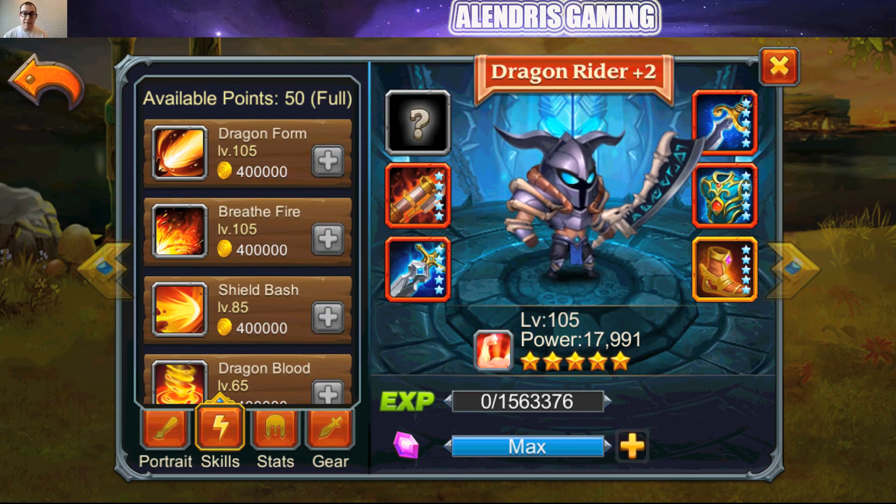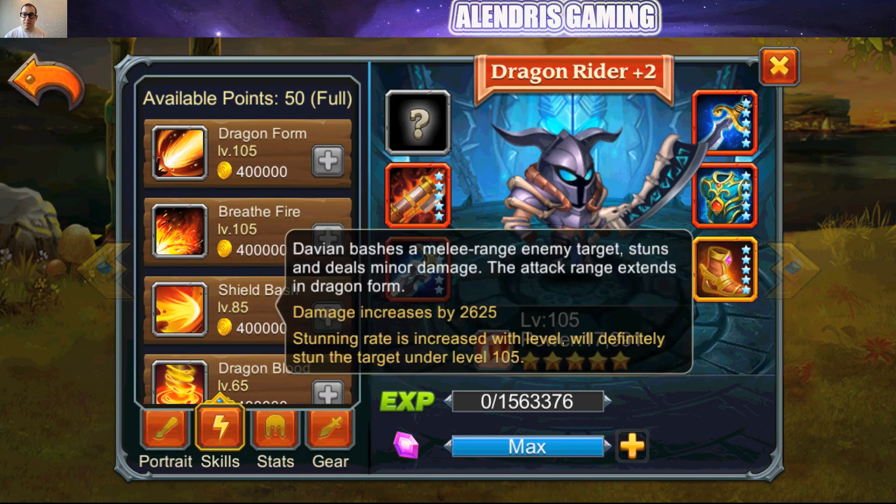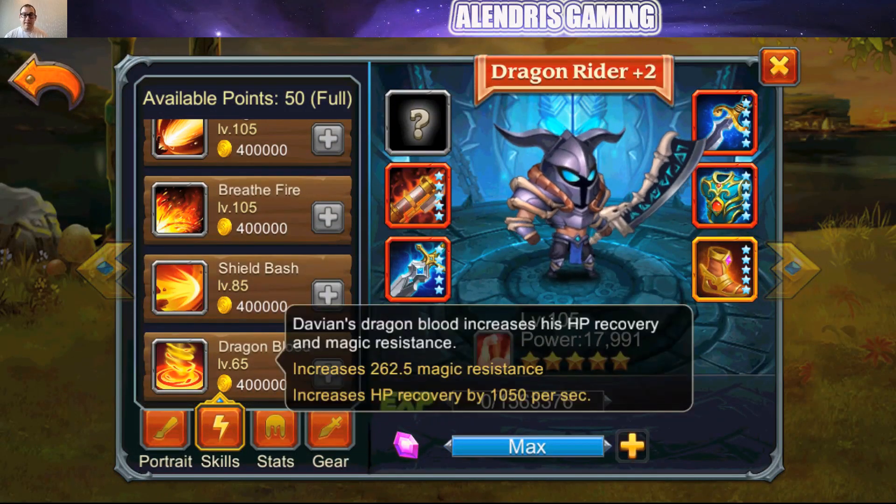First active skill, the green one: Breath Fire. Davian breathes fire at enemies and hits an area, dealing area damage. The area range extends in Dragon Form, increasing damage by 5,250 and adding fire damage. Blue skill: Shield Bash. Davian bashes a melee range enemy target, stuns and deals minor damage. The attack range extends in Dragon Form with damage increase of 2,625, and stun duration scales with level. Finally, the purple skill: Dragon Blood. Davian's Dragon Blood increases HP recovery and magic resistance — 262.5 magical resistance and 1,050 HP recovery per second. I don't know if it's always active or if it's a cast, but if it's a passive skill, it will be just amazing.